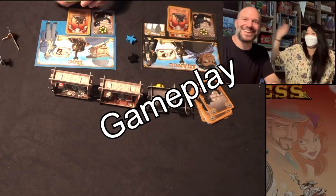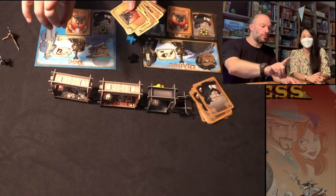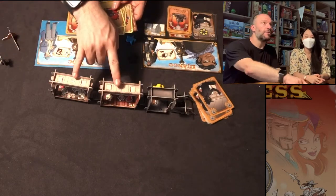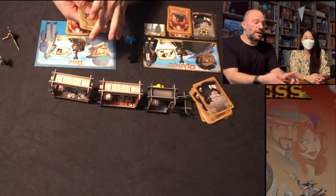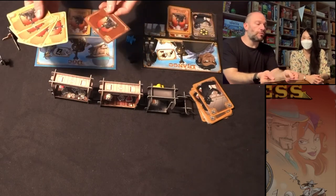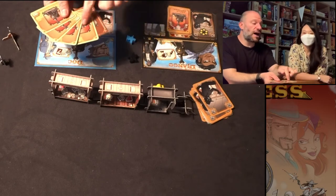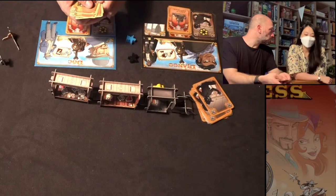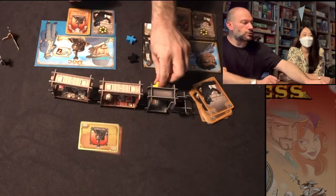Hey guys, welcome back. We're all set up for our game. I made a mistake when we talked about components — when you set up the game you have your caboose and then one car per player. So this is a two-player game, we're going to have two cars set up. Then you have five scenario cards. The game has specific scenarios you can choose, but we're just going to choose four random ones and a stop. So four scenarios and a stop represents the five rounds of the game. Make sure those are shuffled — except for the stop, because stop goes at the end. Set those down so everybody can see them, then place your sheriff in the caboose.